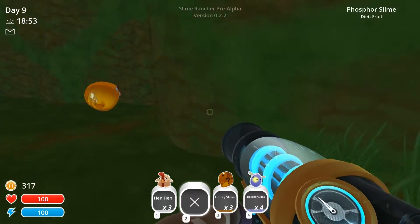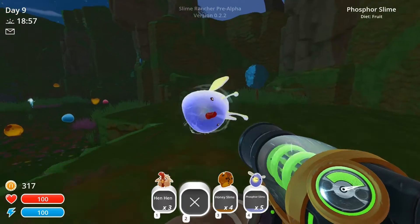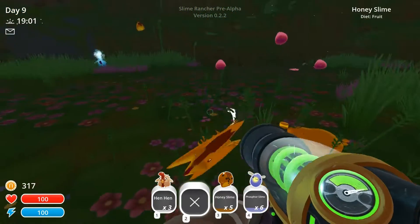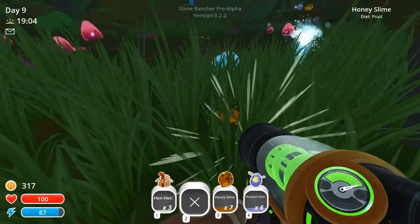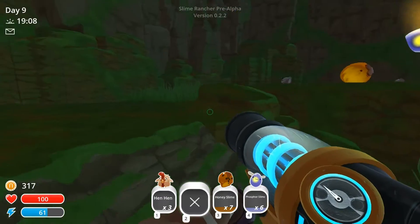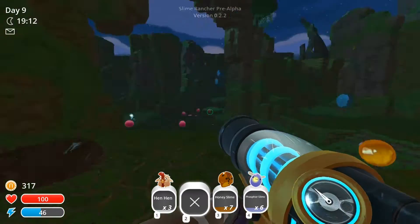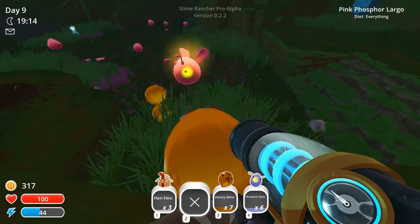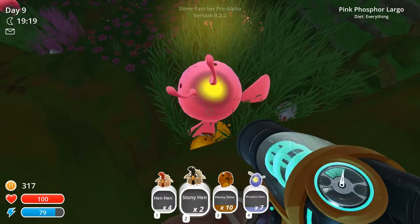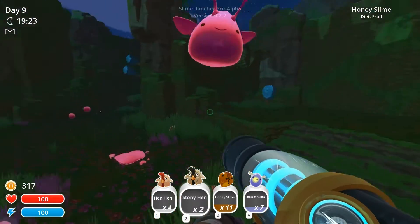These guys need like a protective nest as well — I remember that. Like a screen from the sun. More honeys. What we'll do is take these guys back and see how much they're worth when they produce plorts, because I'm not sure how much they're worth. And to be fair, I'm not sure how to get back again. Oh cool, look at that giant dude — that's obviously a combination of phosphor and pink slime.